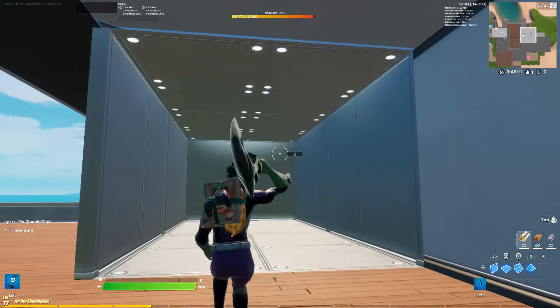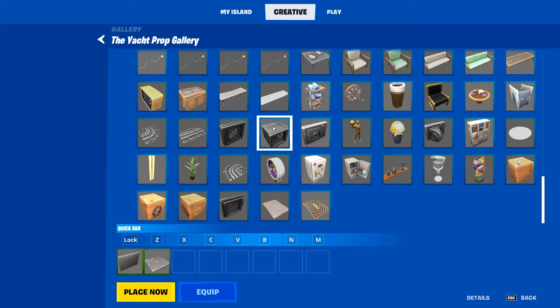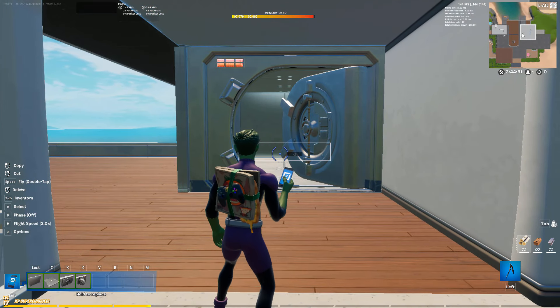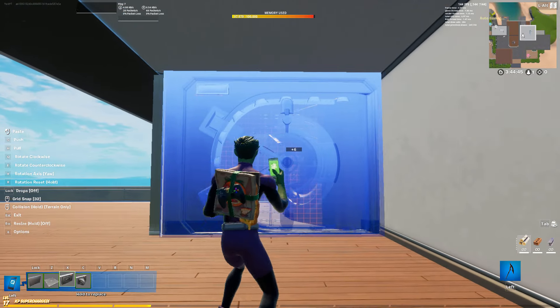Next up, search for the yacht prop gallery — this is where we're going to get our vault doors. We want both the open and closed vault doors, so grab those and place down the open piece to finish off our vault. Then pull out the closed vault piece and line it up just right so that the closed piece lines up with the hole from the open vault piece.